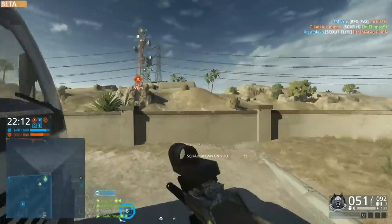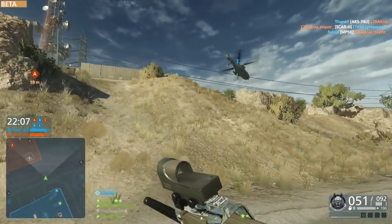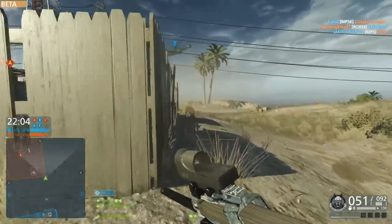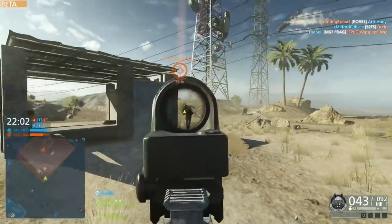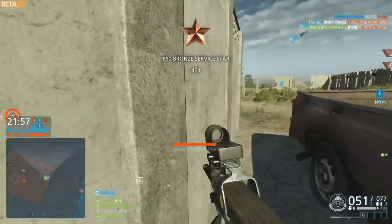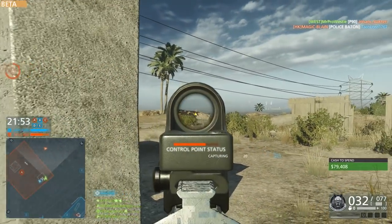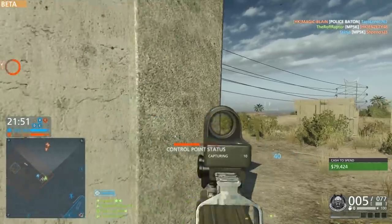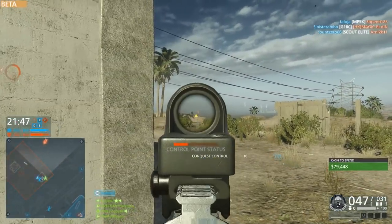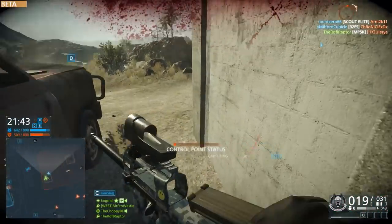First of all, the 870P Magnum, which is the pump-action shotgun, has had its effective range reduced. A lot of people will probably start celebrating when I say that, because we know how powerful the shotguns have been in Battlefield Hardline. There were many occasions where a guy at medium or long range hits you with one shot and drops you to the floor. It's always difficult to balance shotguns in a first-person shooter, but it's good to see they've made that change.